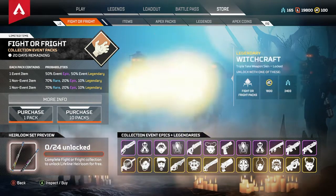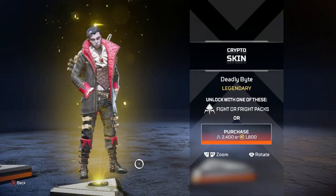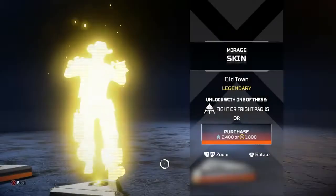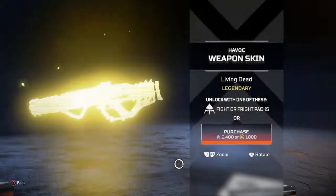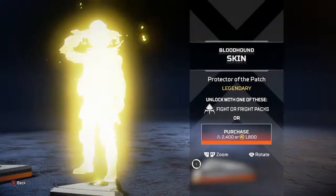What's up everyone? It's your boy Ceno and this is my first video on this Apex channel. This is the Fight or Fright Collection Series pack. I had to open up these loot ticks and get that heirloom for Lifeline. This is just showing you guys what I had to go through and some of the different things that I got besides the collection that I'm probably going to use.